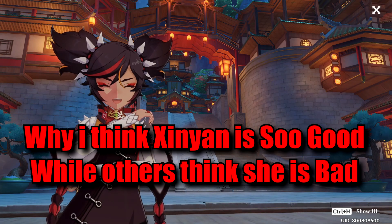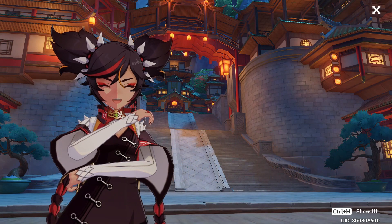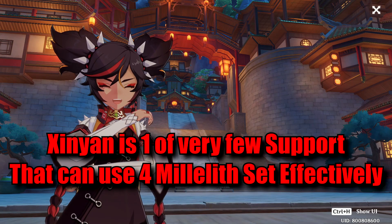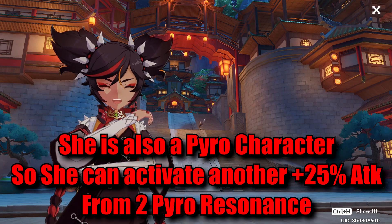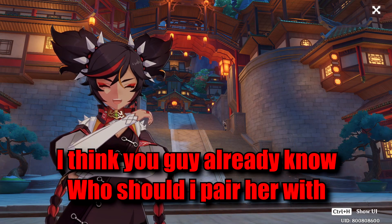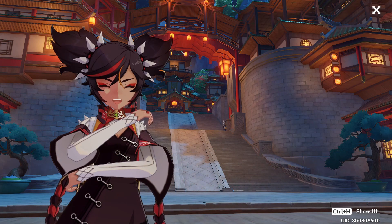How is Xinyan so good while most people think she is bad? She is one of the few supports that can effectively use the 4-piece Millelith set. The attack buff from the Millelith set can stack with the 4-piece Noblesse set. She is also a pyro character, which means she can activate 2-pyro resonance if we bring another pyro character. So you already know who to pair her with — yes, our best boy, Bennett.